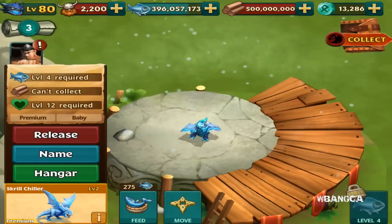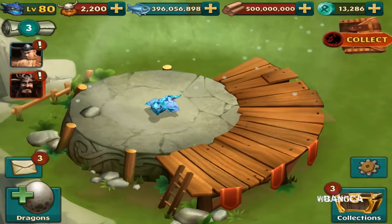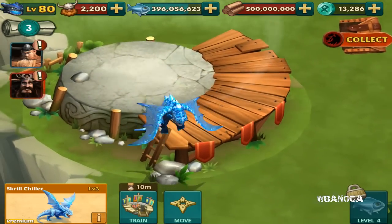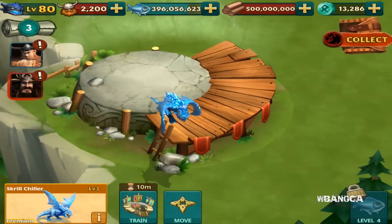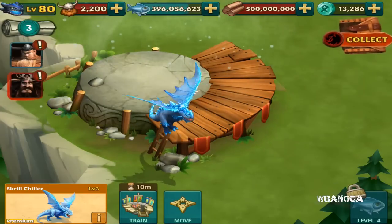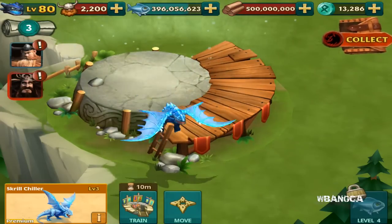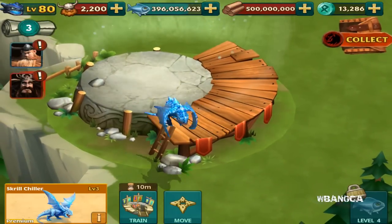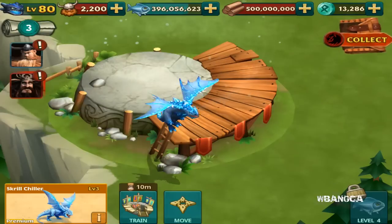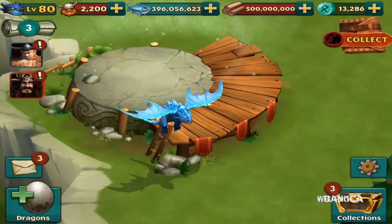Let's feed it a bit. You notice the body is really shiny — baby form premium dragon. Feed it a bit more. At first I thought this was gonna be a Skrill, but it's not. I guess it's like the Skrill's enemy or something like that. I haven't seen this dragon in the show either, so I'm thinking, hey, where did this dragon come out of? Looks like it is a brand new premium dragon.